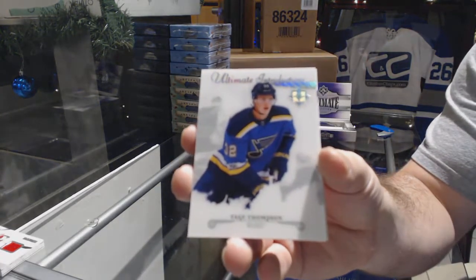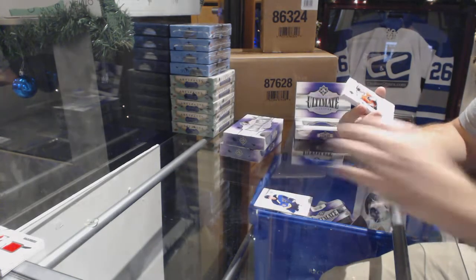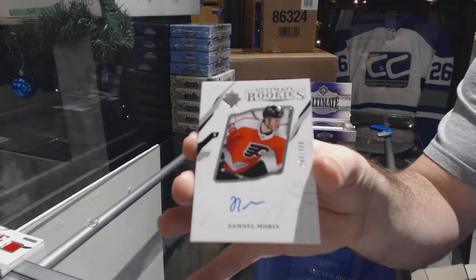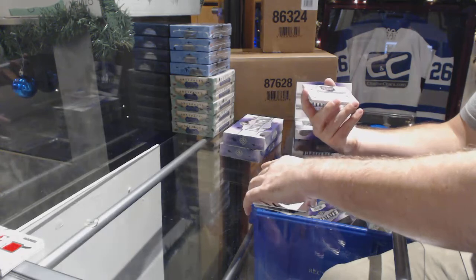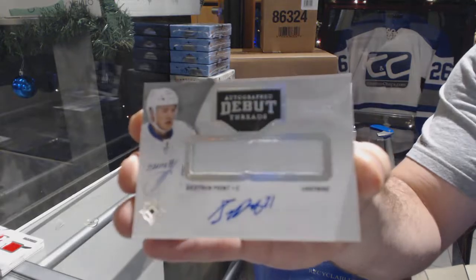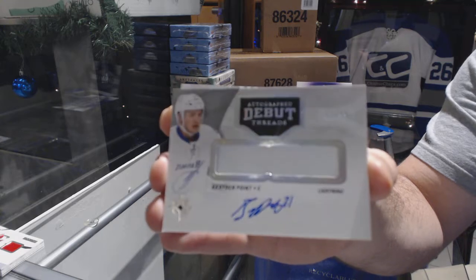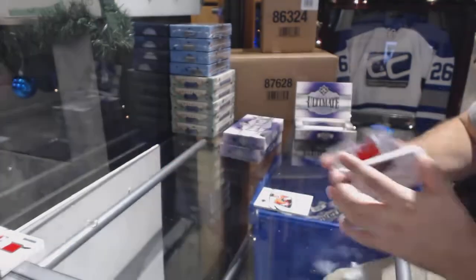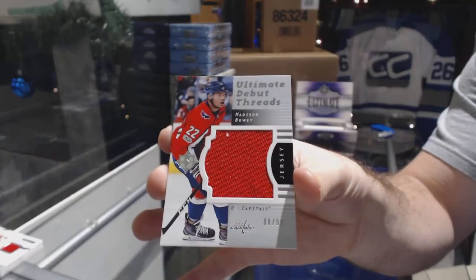Tage Thompson ultimate introductions for the St. Louis Blues. We've got a rookie auto for the Philadelphia Flyers, Samuel Moran. Number 299 debut threats patch auto for the Tampa Bay Lightning, Braden Point. And for the Washington Capitals at 99, debut threat jersey, Madison Bowie.